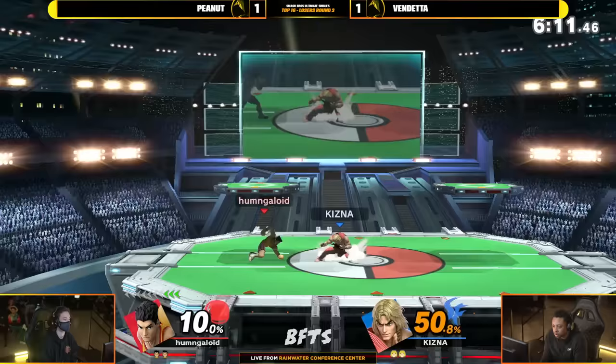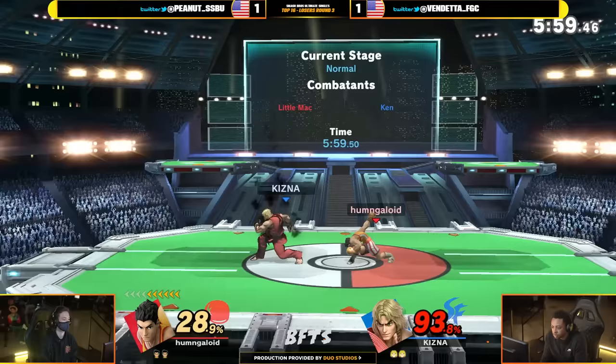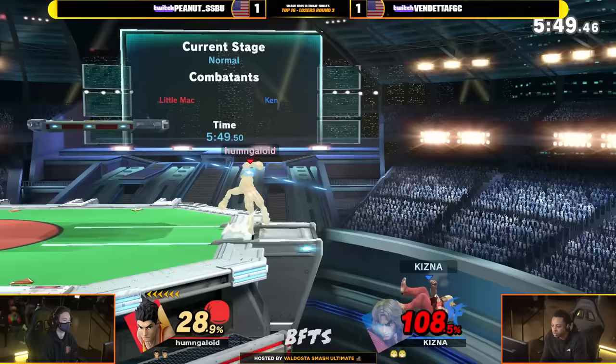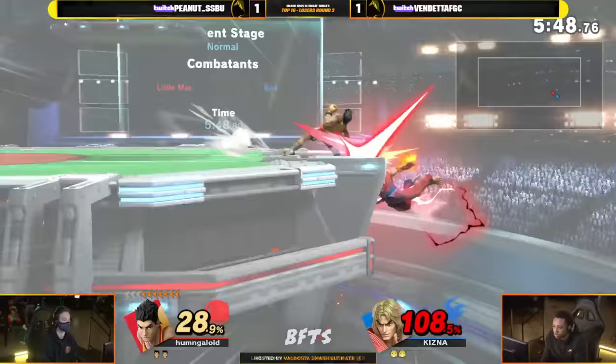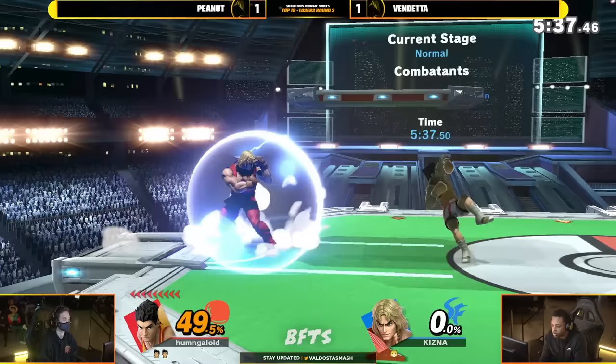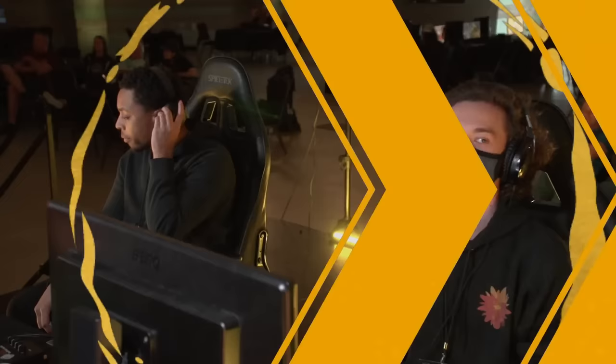Nice little up B there just to deal out a little bit of that extra damage, put a little sauce on it. Peanut doing a good job keeping the damage up. Vendetta at 93 — scary potential. If you whiff something, you know Peanut will capitalize. Trying to make their way back up. Charge down smash — it covers both sides, have to be aware of that. That's just Little Mac things — being able to take that and be so speedy. With these dash attacks they're so deadly. Now the KO Punch is activated so early. Here on the last stock and it will land — that round goes to Peanut.